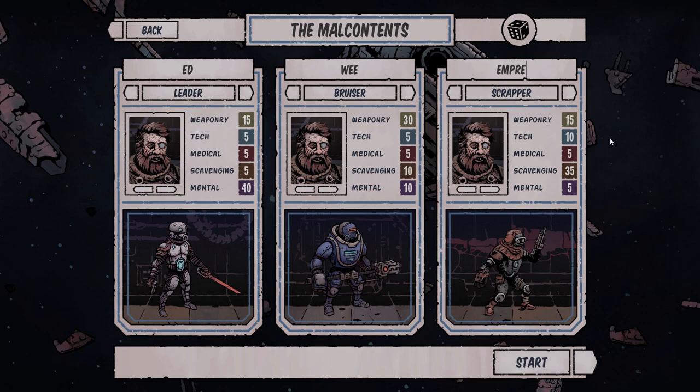Actually, we'll go with Empress for the scrapper. Now let's change the portrait — oh, that looks cool, that'll work. And then for the bruiser, I'll cycle through the portraits — yeah, we'll use this guy, he looks bruiserish. And then for the leader, that looks okay, that'll work. So we've got Ed our leader, We our bruiser, and Empress our scrapper.